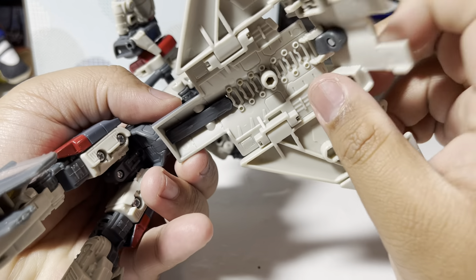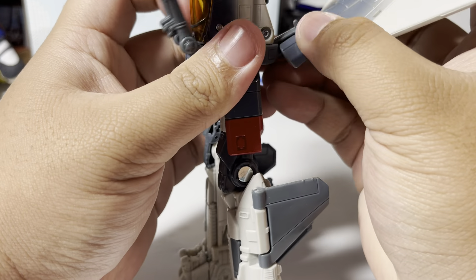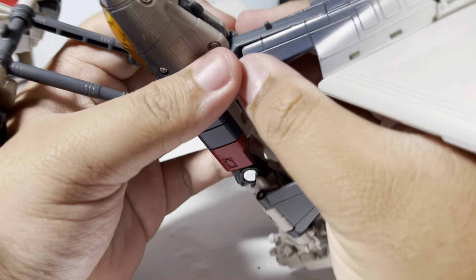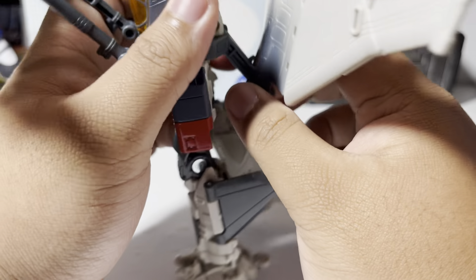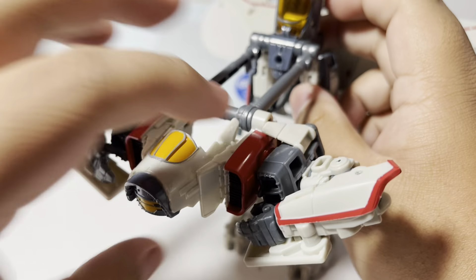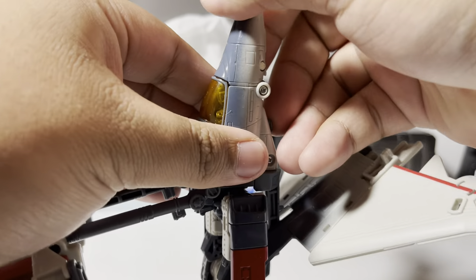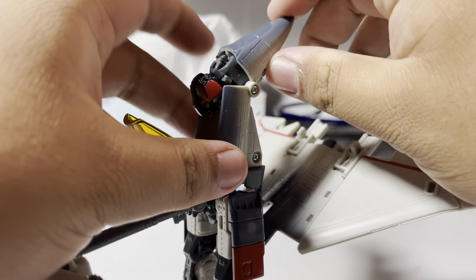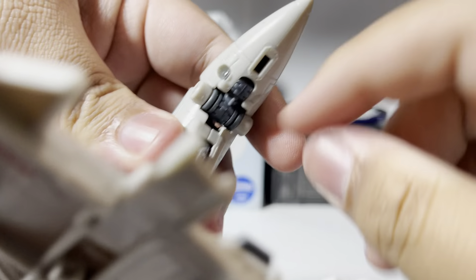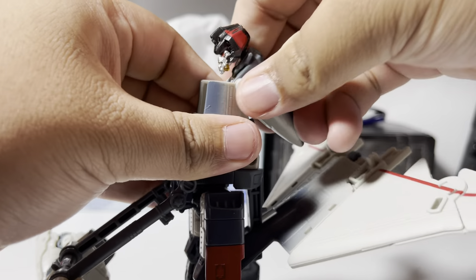Now for the back — just flip this down. You also want to take this hinge and pull it back. Save that for now as we get into robot mode. While we're here, we're going to flip this out — the cockpit can open. Then you want to move this; there is a slot in there that's going to go into that little tab right here.